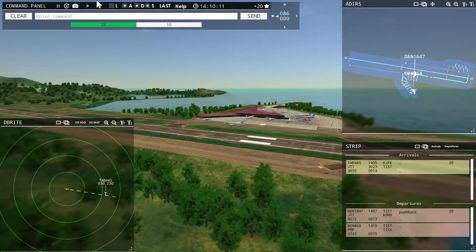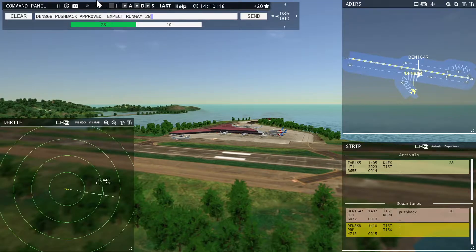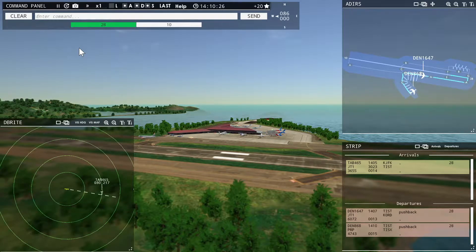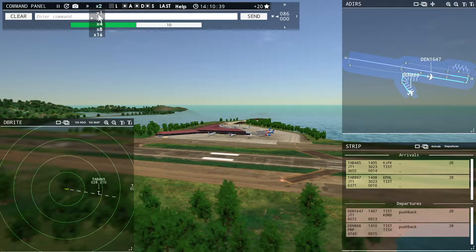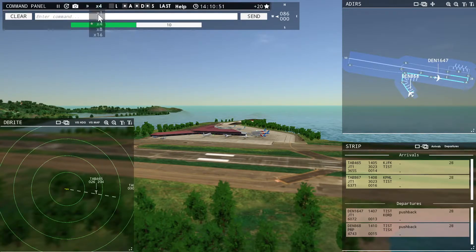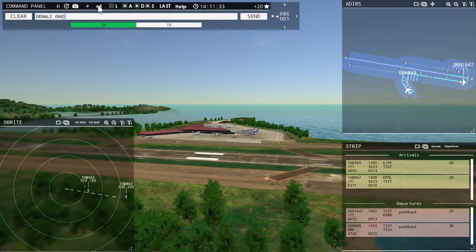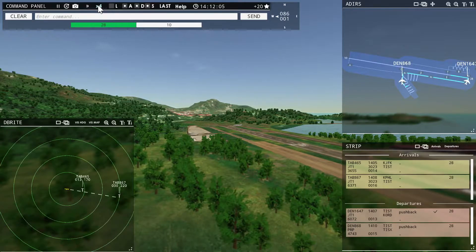Denali 868 requesting push and start. Denali 868, pushback approved, expect runway 28. Ground, 28 pushback approved. Denali 868, ready to taxi — continue taxi. Denali 1647, runway 28, cleared for takeoff. Runway 28, cleared for takeoff, Denali 1647. I really hope I don't regret this.